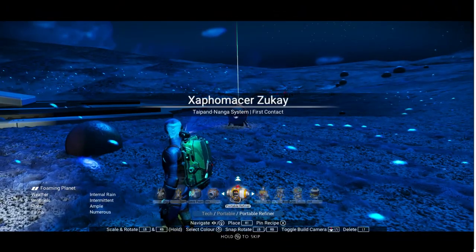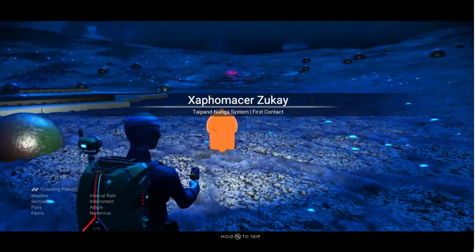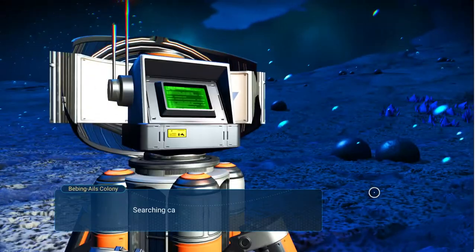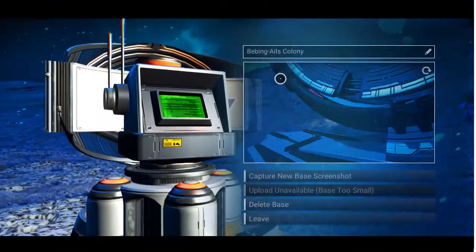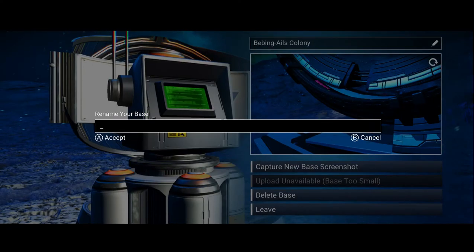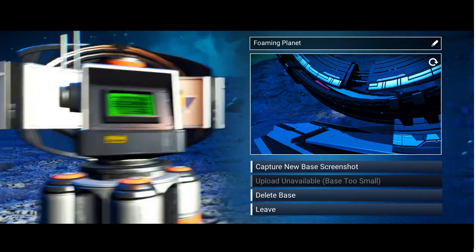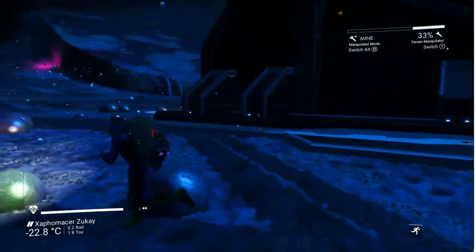Let me place the base computer there. Name base - I'd like to rename this base to 'Foaming'. Now I'll be able to come back here later. These boundary failures - why not, let's go into that now. There's a little terminal on the side and if you read what it says...